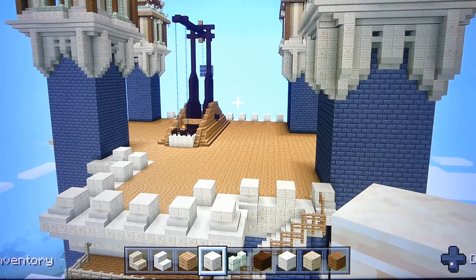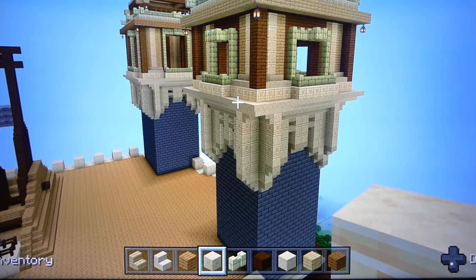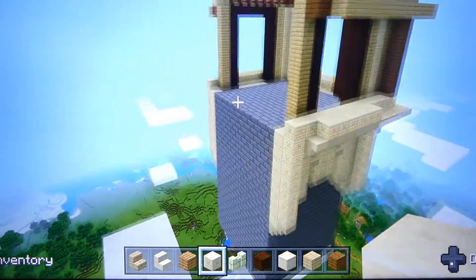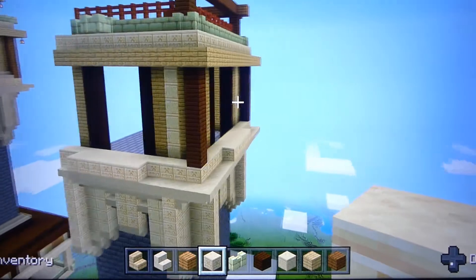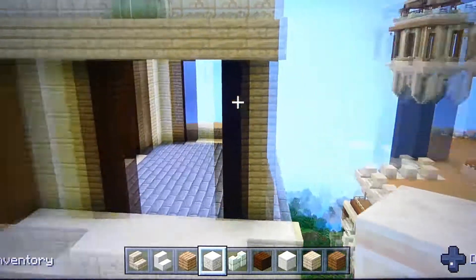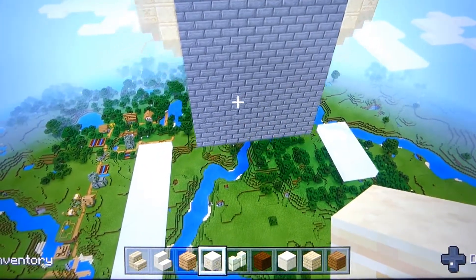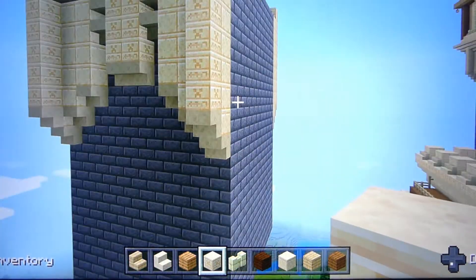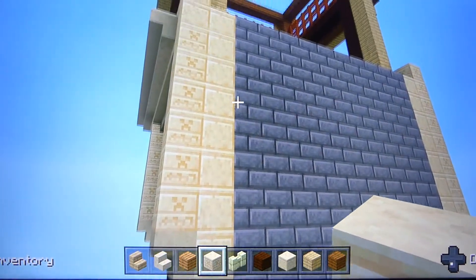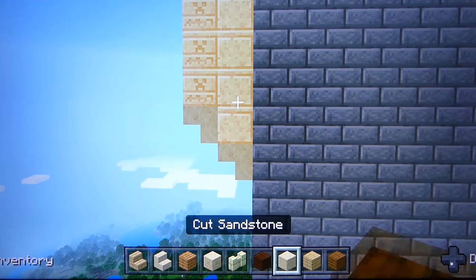Alright folks, welcome back. In this tutorial we're going to do this tower right here. I got a mock-up already done with these three walls partially built so I don't have to take an hour for this video. We'll come down and start with this corner here - we do eight blocks, so we need some sandstone.